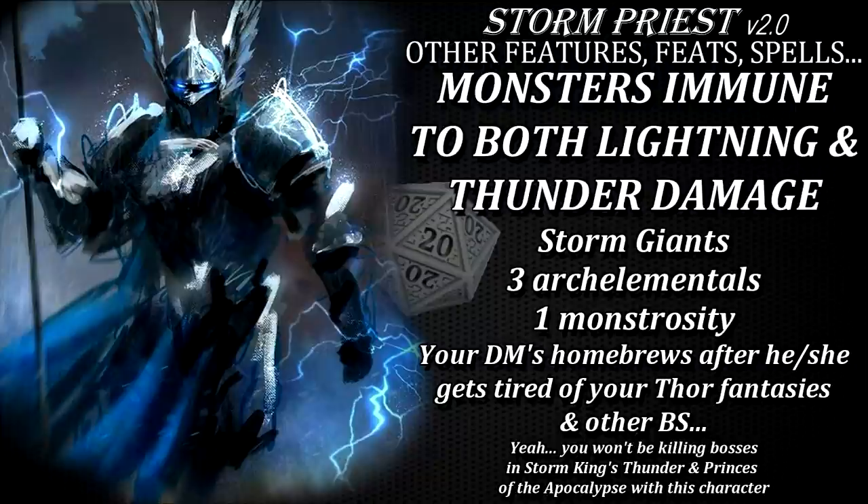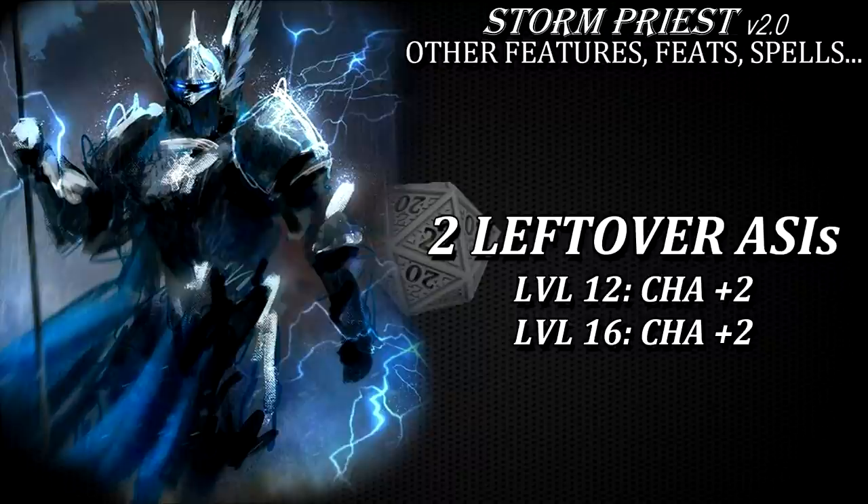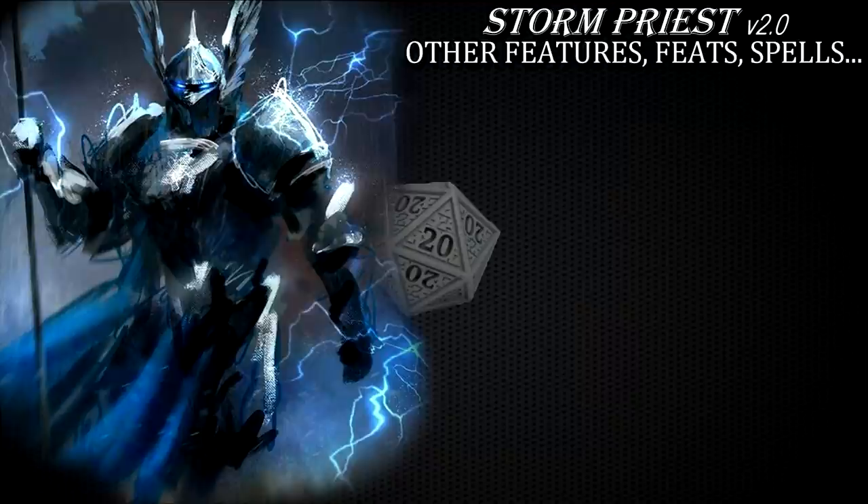Your last two ability score improvements should go towards maxing out your charisma score and ensuring your spell save DCs are as high as possible. Now that we have most of the most important stuff out of the way, I'd like to touch on a particular playtest metamagic, the Elemental Spell from Class Feature Variants Unearthed Arcana.